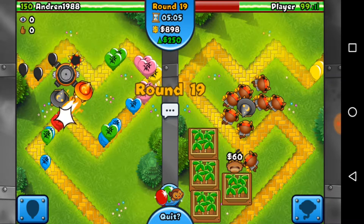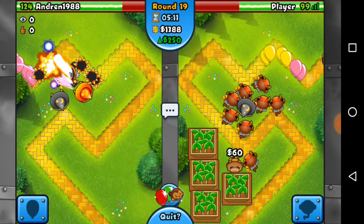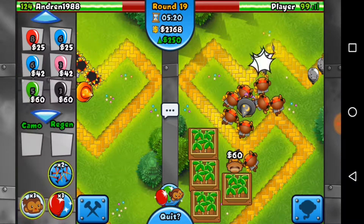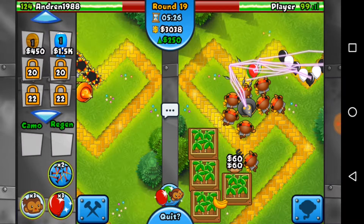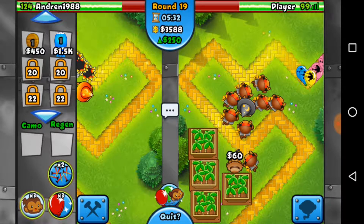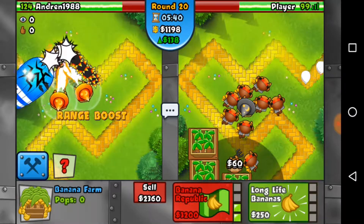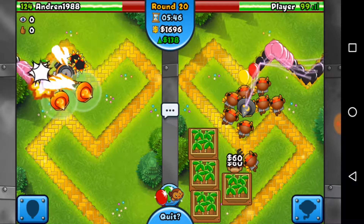I think it might actually — no, it's not. Wow, okay. We actually did take quite a bit of lives. I think around round 20 we're going to send him a pretty beefy MOAB rush. We're still invincible to any rush he decides to send us, so that is good. Yeah, we're good to anything he decides to send us. So we're going to get a beefy MOAB rush on round 20 — like maybe four MOABs or so. Just so we don't all-out him. That's actually not as much as I would have liked, but that should do a bit of damage. He has a really solid defense, but we did force a battle energy, which is good.